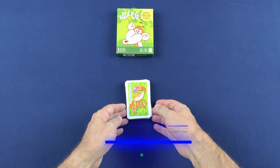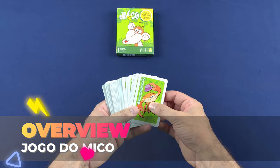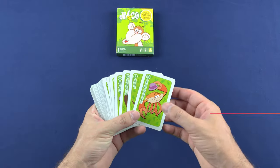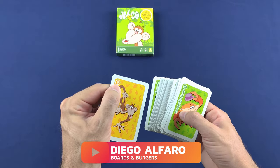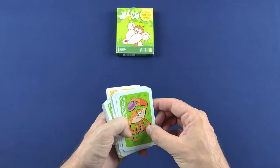Vamos diretamente então para as regras do jogo. O jogo do Mico consiste em um deck de cartas formado por 24 pares de cartas diferentes, totalizando 48 cartas mais a carta do Mico, que é a carta número 0. Então no total seriam 49 cartas no deck.